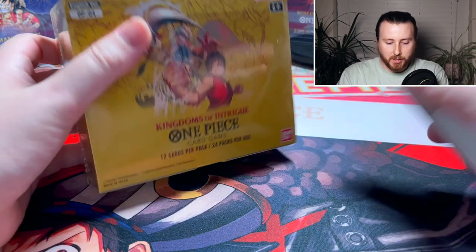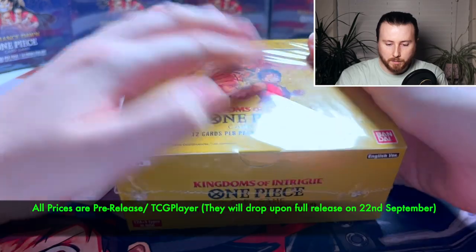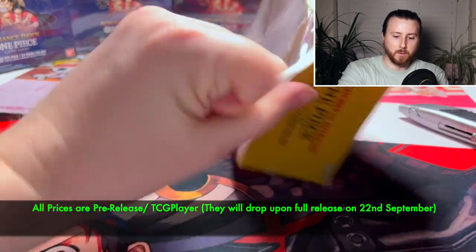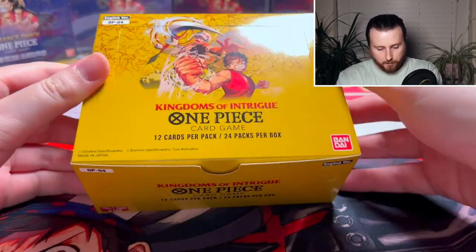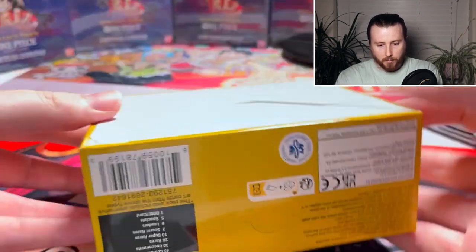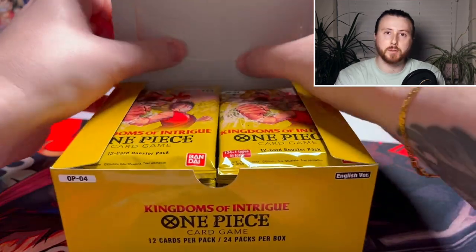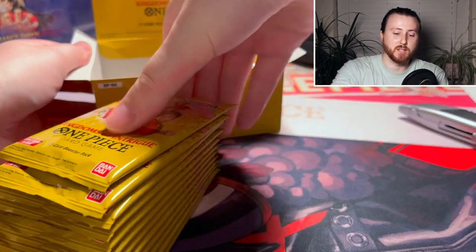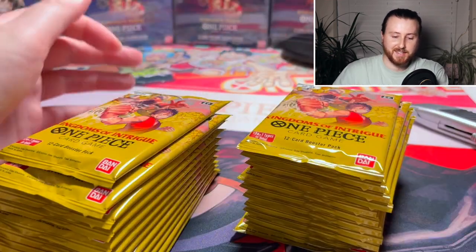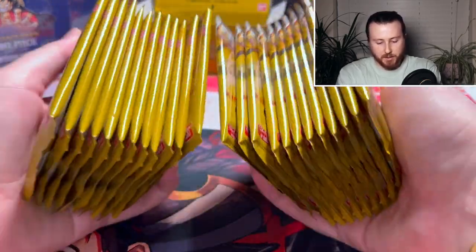Without further ado, let's crack into this bad boy. It's brand new in its packaging — nice artwork. We actually have a white bottom box. No box toppers — I wasn't sure if they were going to have box toppers or not, but we don't have any this time. That's fine. As long as we get some juicy hits, I'll be fine. There we have it guys — all the packs for Kingdoms of Intrigue.